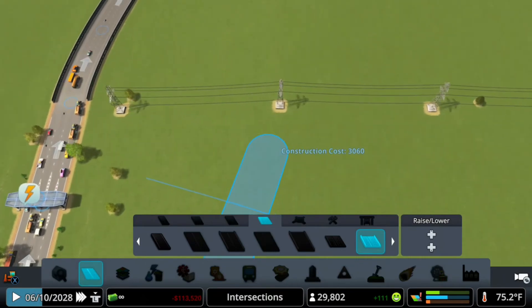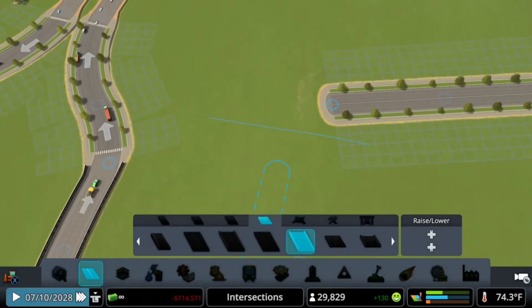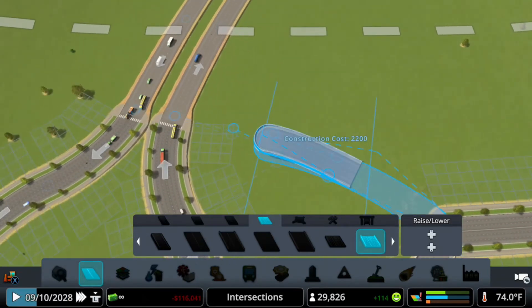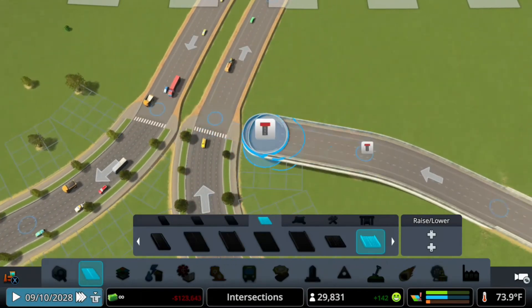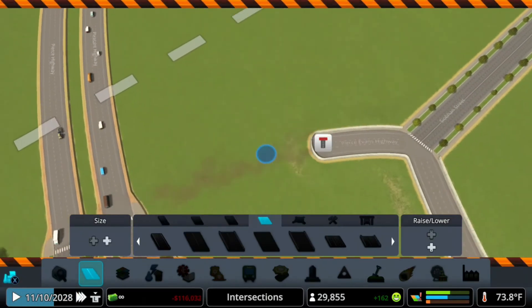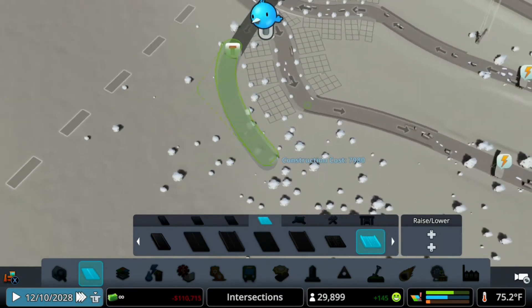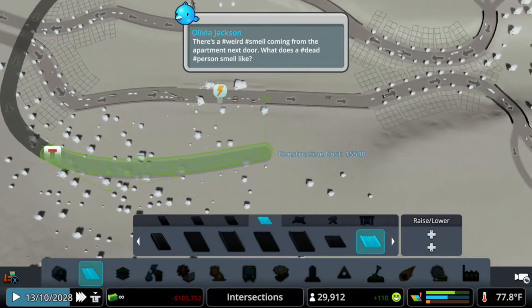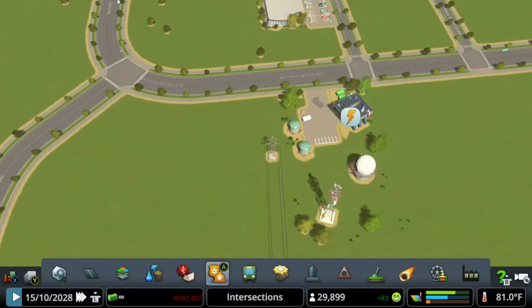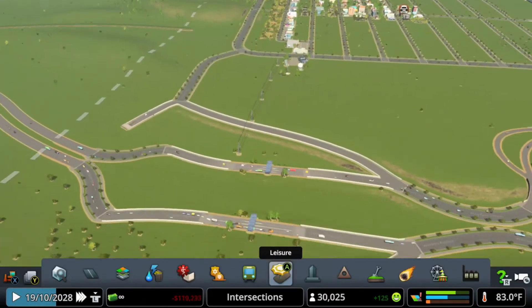Now for the final part — connect this over there. You have to keep in mind that you won't be able to connect perfectly. Let me show you — we need to go up, and this is going to be really far. But we made it. We can go down this way, extend this a little bit more, and boom, it's connected. There seems to be a power issue — if you don't deliver power it won't work. All right, now it has power, which is good.